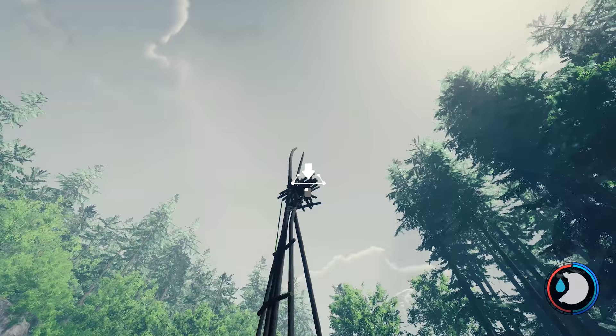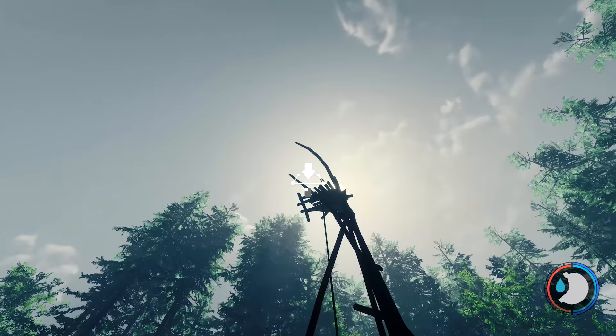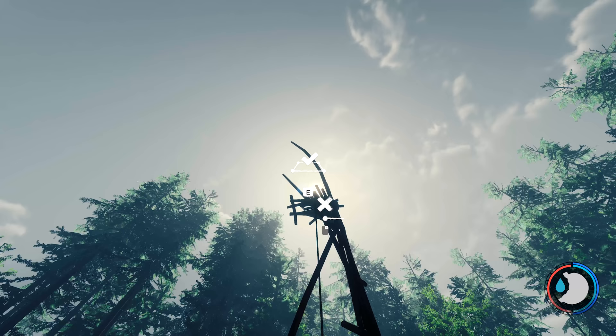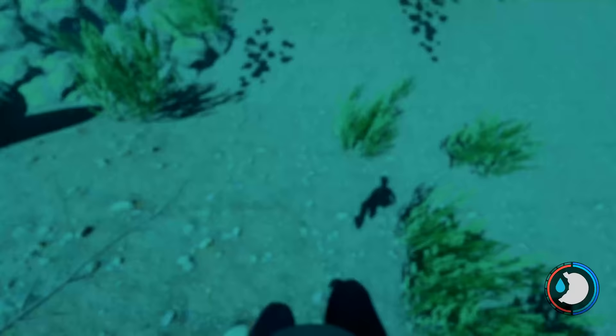First you want to use rock pillars — always with the rock pillars — and you want to place them at the top of the tower, just a single one only. It's really hard to see because of the time of day. Okay, that one's done. Climb to the top and complete that. You do not need mods to do this, I am not using mods.